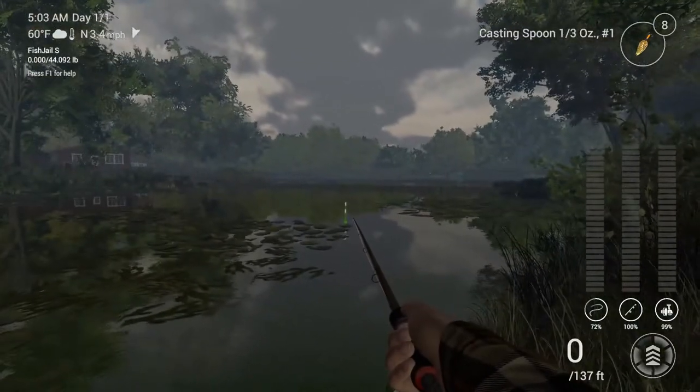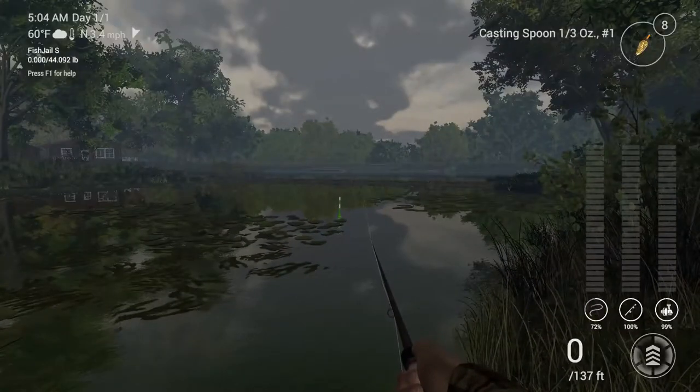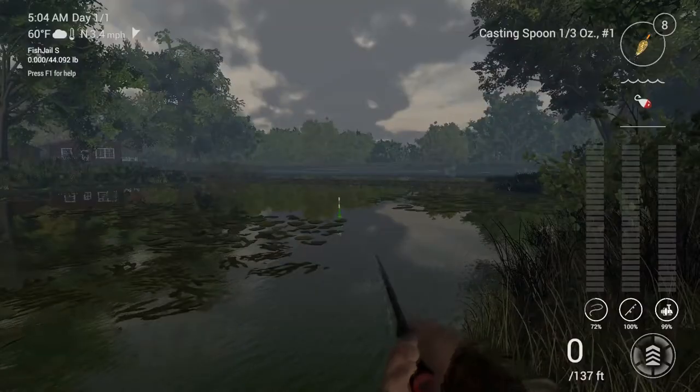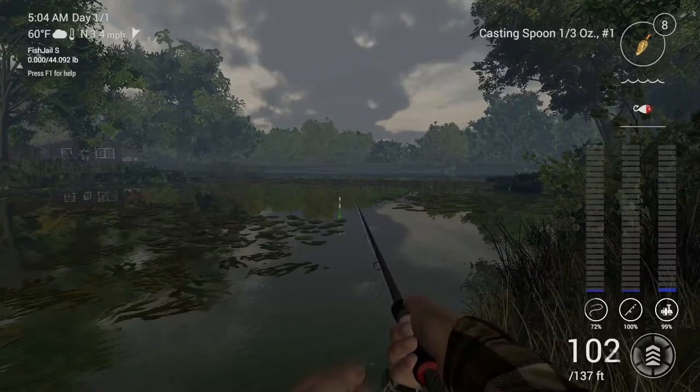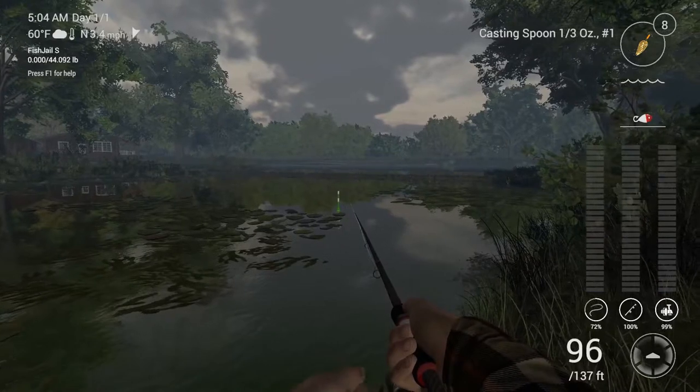You'll finally see the spot we're looking for — it's marked by a buoy in this video so you can see it clearly. We're going to want to cast to almost that bridge, which is about 100 feet out there, but you can also short-cast it — at least 80 feet. It doesn't matter.